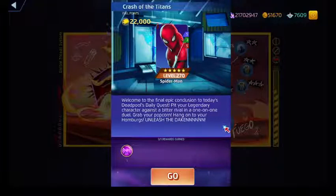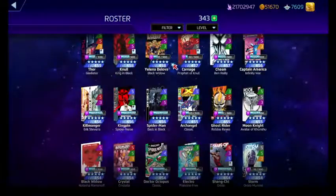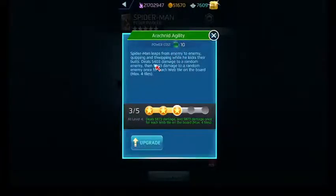His green ability is called Arachnid Agility. It costs 10 AP and does damage to a random enemy, with additional damage to a random enemy for each web tile on the board — max of 4, or at level 5, a max of 5, with increased damage.